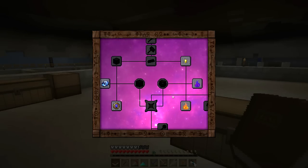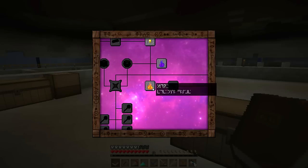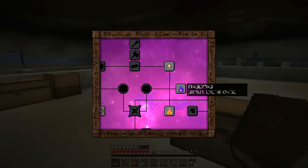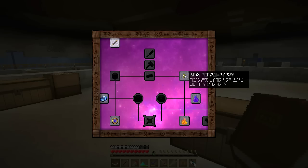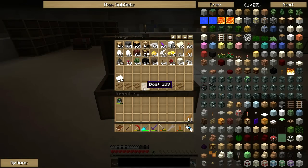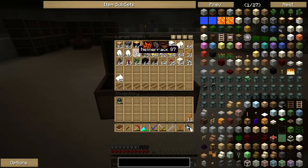The first thing we're going to do is unlock some of the simple things. Let's try to unlock something called Nitor. Nitor requires the aspects of Ignis, Potentia, and Luxe. I've got a list here which tells me exactly which items contain those aspects. Ignis comes from Netherrack — if we hold down Shift and look at Netherrack, that flame symbol is Ignis. The next aspect we need is Potentia, which comes from Redstone Lamps — if we hold down Shift over a Redstone Lamp, that fist holding a lightning bolt is Potentia.